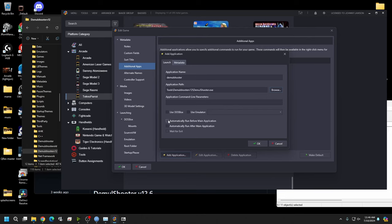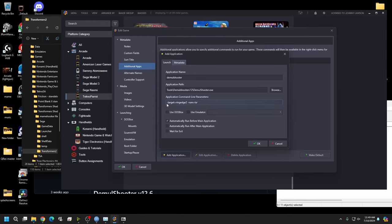The most important part is the Application Command Line Parameters. The line reads: -target ringedge2 (space) -rom=TSR. Everything from -target to ringedge2 is together, then a space, then -rom=TSR all together. Hit OK.